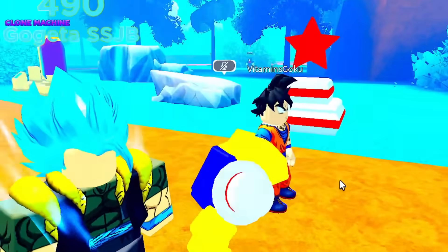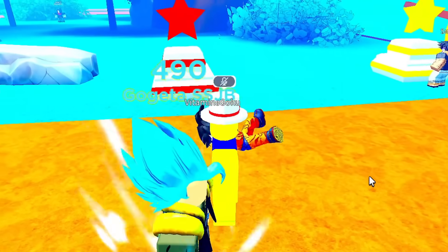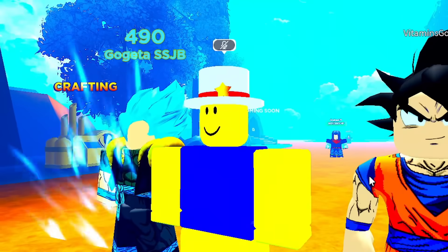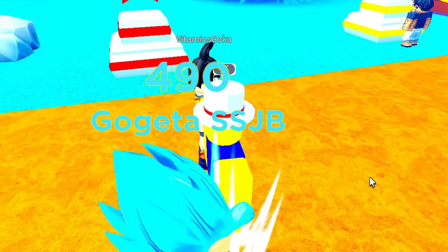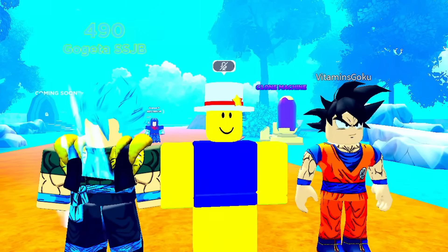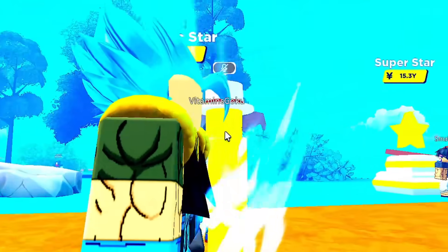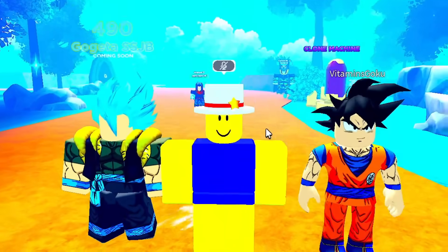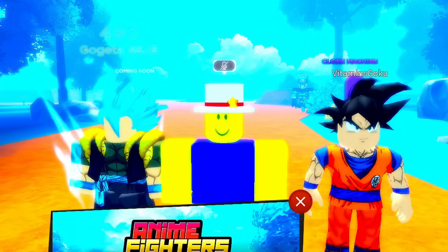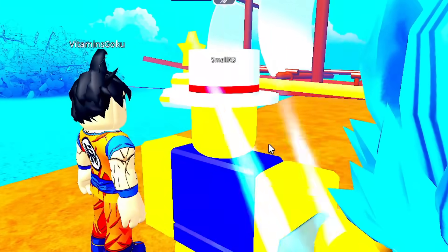Yo, what up F minus gang, we're back again on Anime Fighters. You see my divine unit — it's Gogeta SSJ Blue, that's what I'm talking about! If you guys don't have a certain unit in the game that comes in the update, make your own. We have done it here — he has a blue name tag, that's the best part. Our new shiny quote divine, it's actually a secret. I put the illusion on it and it's Gogeta SSJ Blue.